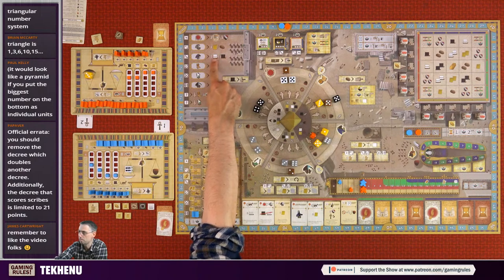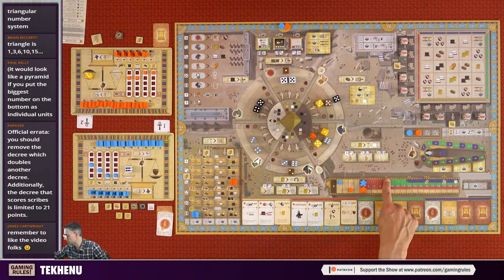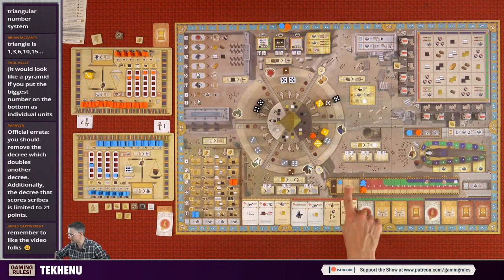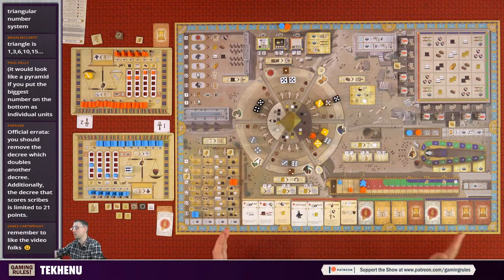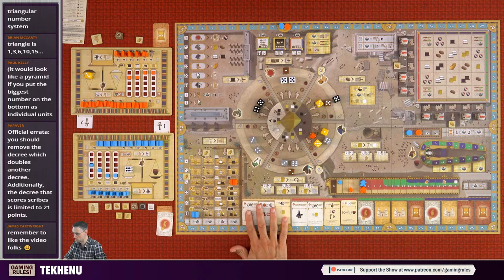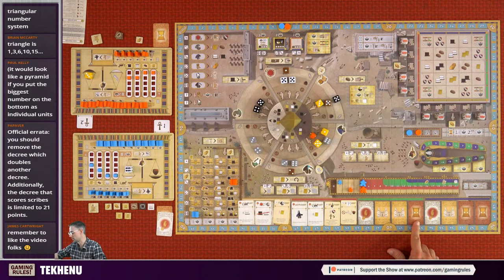Why is it good to keep happiness up? A couple of reasons - points in the scoring phase, but also the position of your happiness color bar determines where you can take cards from. There are no decree cards in the tan or red sections, but there are in green and blue sections, and decree cards are end-game points. So higher happiness gives you access to more cards as well as points.